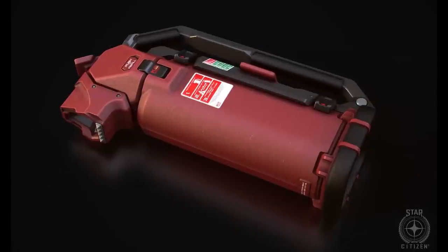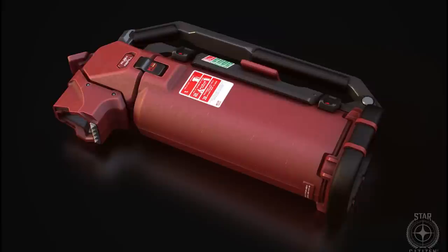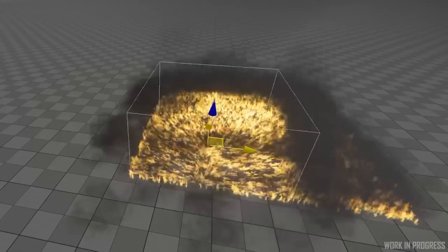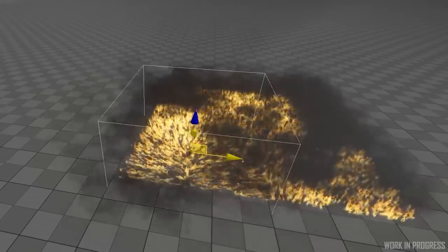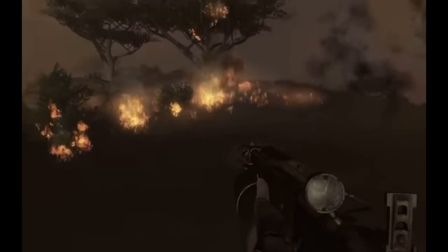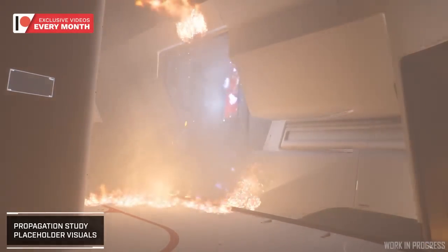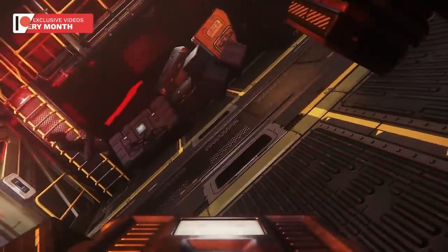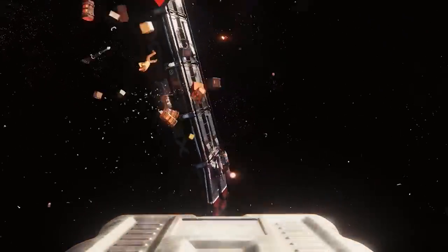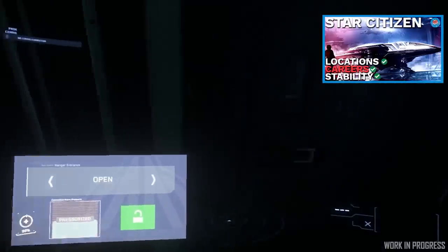In April, the characters and weapons feature team also worked on the fire extinguisher. This tool brings something they haven't dealt with before: a weird shape in the hands. It's an important addition though — fires are going to be a big part of Star Citizen. These fires will be a danger because of the oxygen they consume in your ship. While you could vent your ship to fight these fires, you'll lose more oxygen that way. And as we learned in the last progress report, life support systems will be fine-tuned to the amount of people on board.